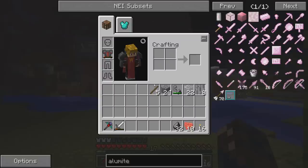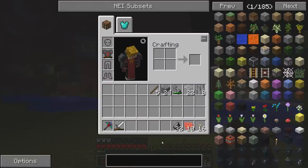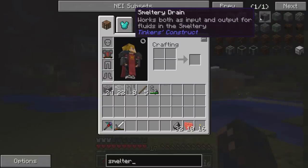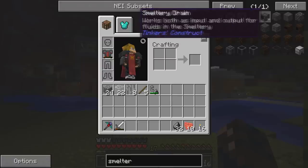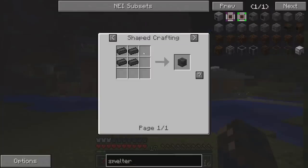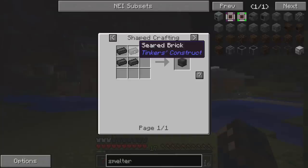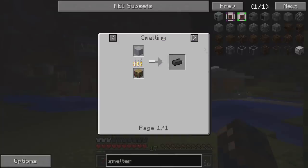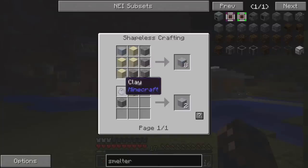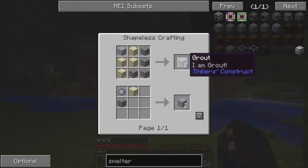Before we wrap this episode up, let me quickly have a look at how to make one of these smelteries. I'm pretty sure we need grout. So we need a controller and a drain, but primarily we're going to want seared bricks. To make seared bricks you need four seared bricks worth of material. To make grout, you need a combination of a piece of clay, a piece of sand, and a piece of gravel - which gives us two grout, so it's not too hard at all.